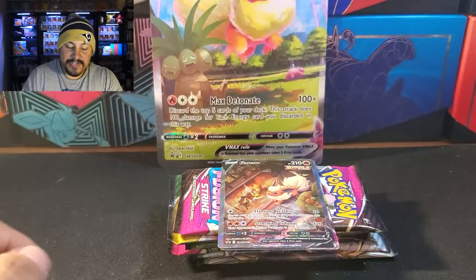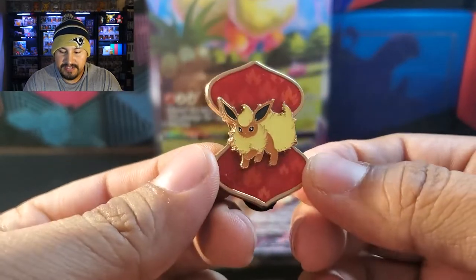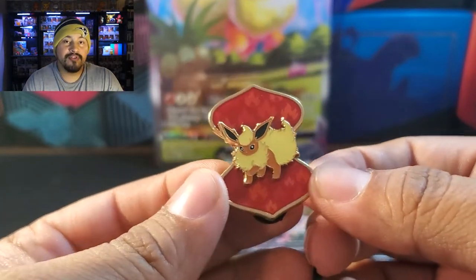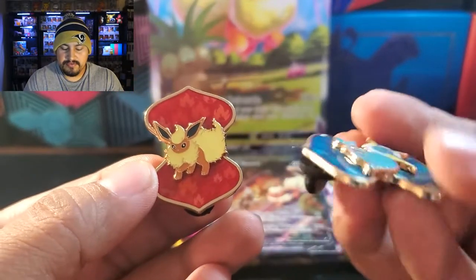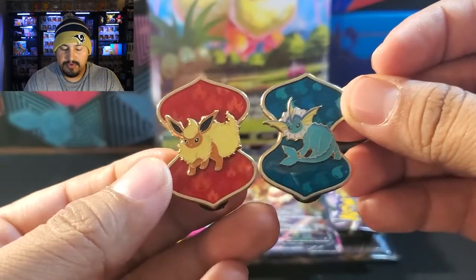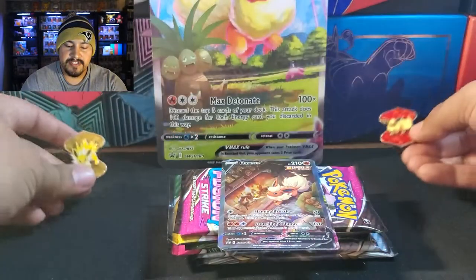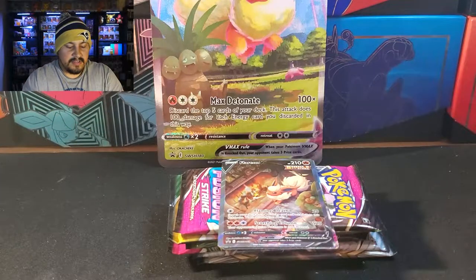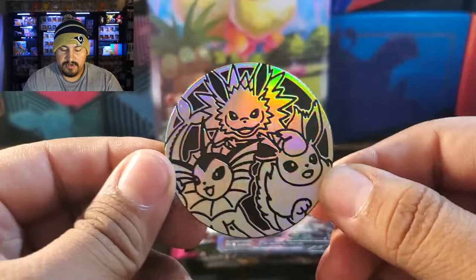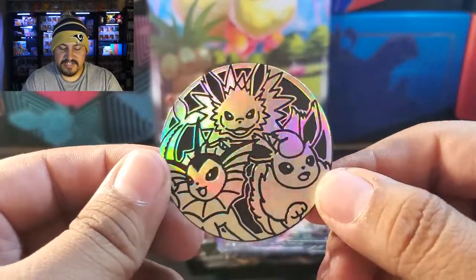Alright, so we got everything out here. Let's start off with the pin. This is the pin that you get in this box — it's similar to the other three if you haven't seen them. I actually have them right here. This is the Vaporeon, that's the Flareon, and this one over here is the Jolteon. I'm actually happy to have all three. And here is the coin that you get in this box. Really cool, nice jumbo coin.